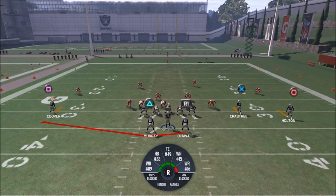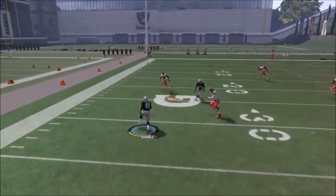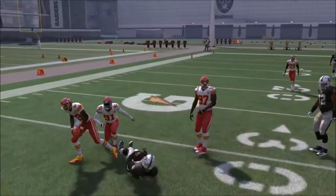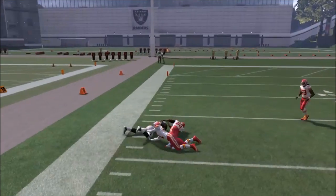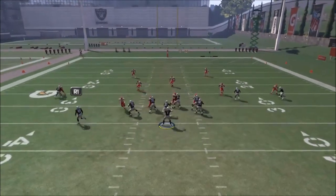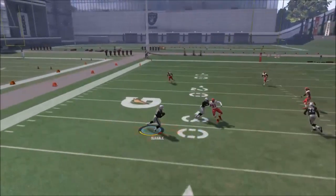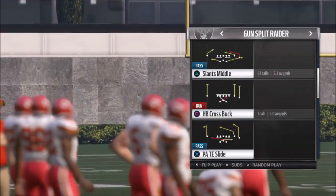I just chuck it out the second I get the ball. Man coverage is going to beat this for sure — that's the only downside. Nobody really runs man in this Madden, but if somebody is, you don't want to run this because man beats it. If you run this too often your opponent might switch to man. But throwing it quickly keeps that acceleration boost straight through the play — it's a guaranteed 10 yards every time. I use this a lot in goal line scenarios inside the 10-yard line.